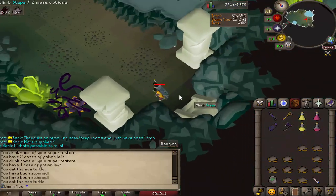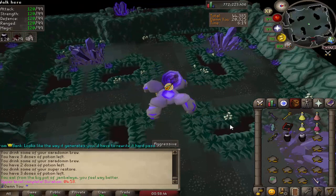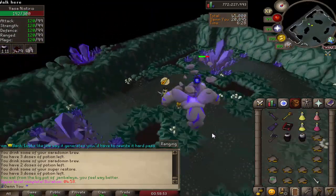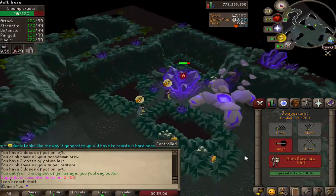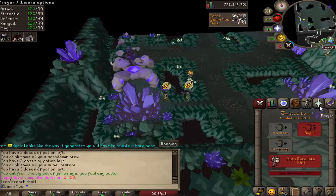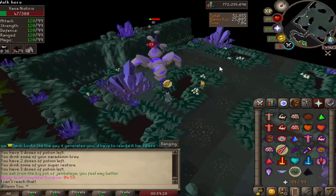So we have Vasa. The goal is to stand right underneath it at the start, or wait way further back, then let it use its attack. Don't move and then immediately start ranging it with prayers on — you can kill it before it gets to the crystal, but it is difficult sometimes. When it gets to the crystal you have to attack the crystal with melee only. Burst the crystal down, then switch to T-bow or blowpipe for range, and go back to Vasa. If you move it out of the spot by accident don't worry, just kill it quickly — otherwise it will do its special bomb attack again.